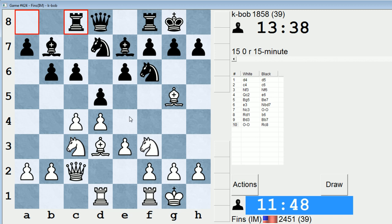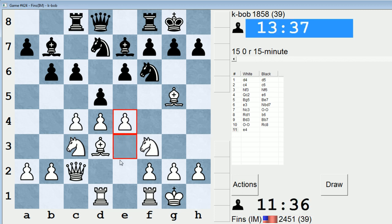What if e4, knight takes e4? I can just play bishop takes e7, queen takes e7, knight takes e4 — yeah, that's fine. There's another line I'm looking at, which I'll explain after I play this move. So if d takes e4, knight takes e4, knight takes e4, bishop takes e7, queen takes e7, bishop takes e4, knight f6. I'm thinking about playing c5. The idea being to stop black from playing c5.